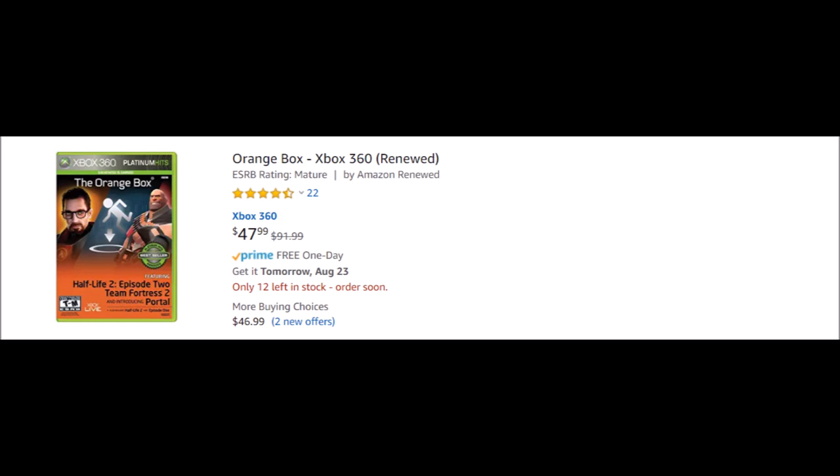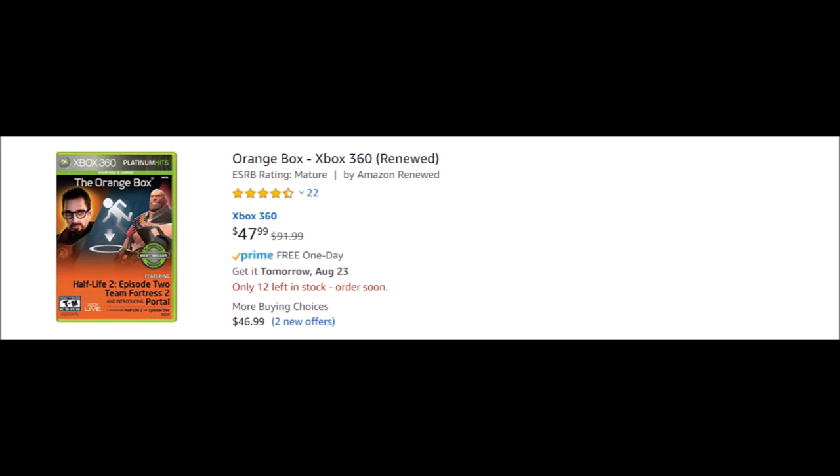The second way you can buy this is to get it digitally on the Xbox 360 itself, which will put it in your ready-to-install library on Xbox One. That's the best option, especially if you still own that system. It's $20 on there, and it will be less of a hassle if you still own that system, of course.